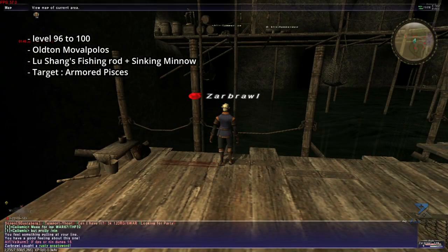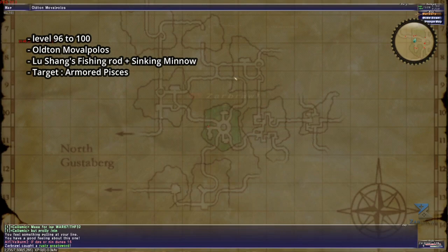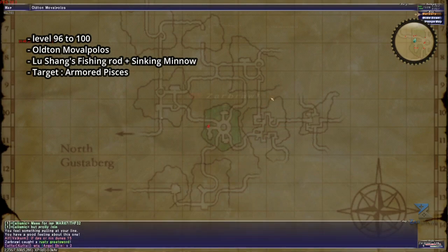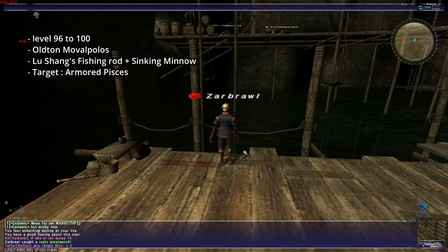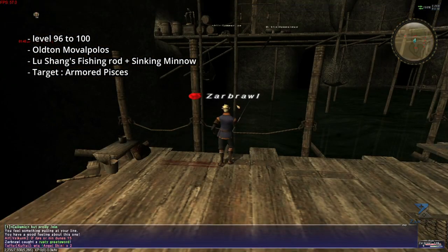The last camp to finally reach level 100 is in Ultumavalpalos. You will want to fish in the center lake for some armored species. You will need to use your Lu Shang's along with a Sinking Minnow. The fish here doesn't stack but will provide decent skill-ups until you reach max level.